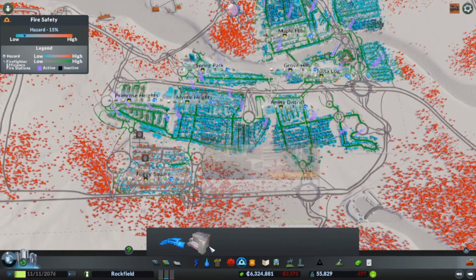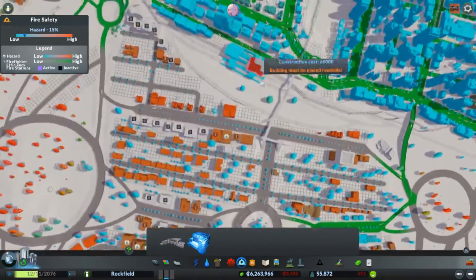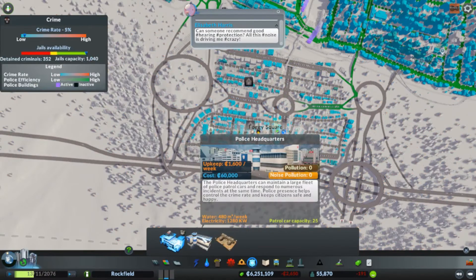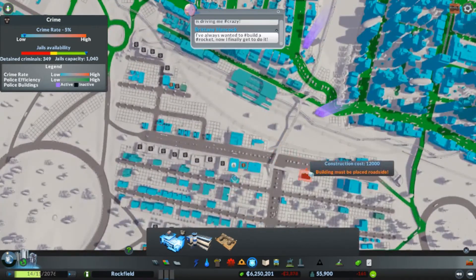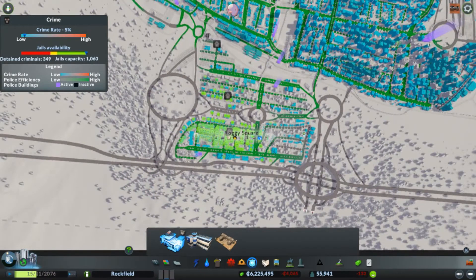Now let's go back to normal services. Fire station — yes. Forestry areas are always horrible for fire. And then we'll get a small fire station up here. Honestly I'm almost better off with two small ones than one big one. Police headquarters and a prison. I don't know why the police don't like the roundabout — but we should be good.